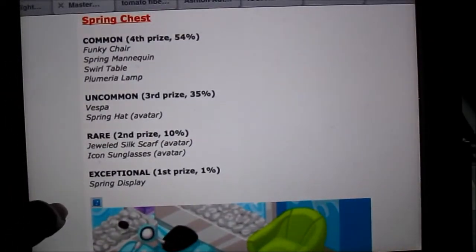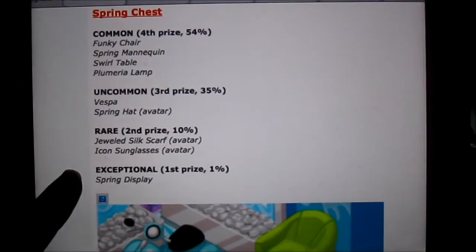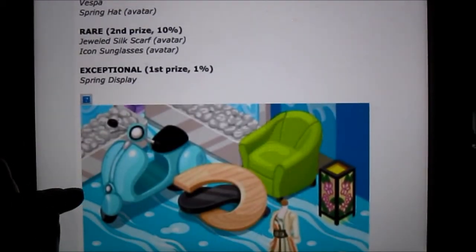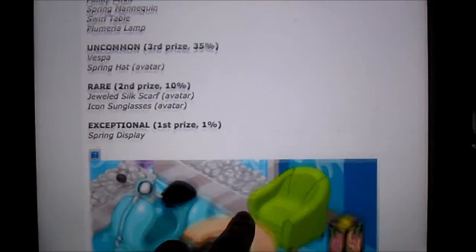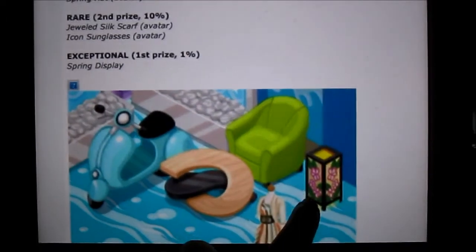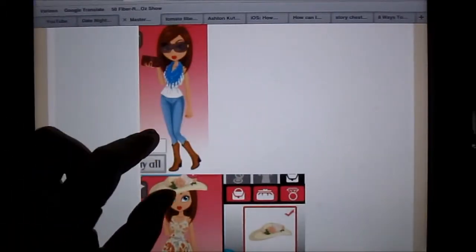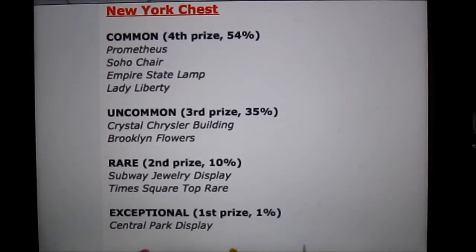From the spring chest, you can get the spring mannequin, plumeria lamp — and if I'm going too fast, you guys can always pause the video and read over this. There's also a Vespa, which is like this little motorcycle thing — this looks really good in a beach-themed store as well. I believe that would be the spring mannequin right there, and this is the plumeria lamp, really pretty. And that would be the spring hat.